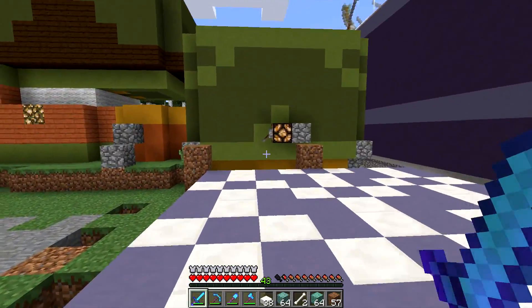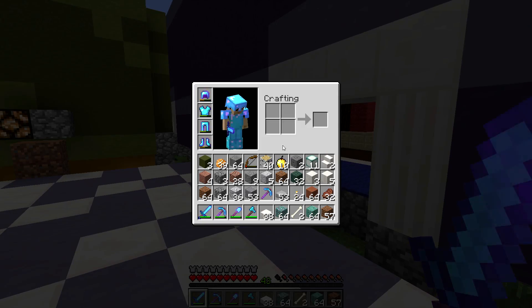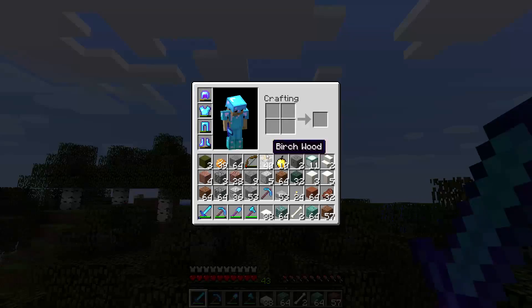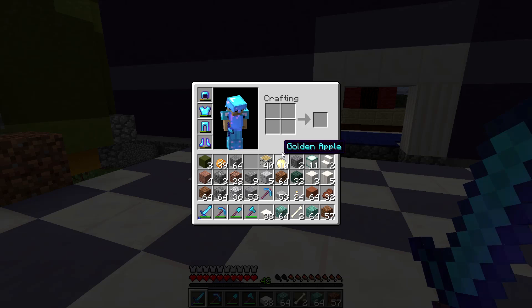Skeletons swapped to that system, so the closer you get to a skeleton, the quicker it shoots. That's annoying. When they first made the change, the rate at which skeletons could fire was ridiculous, making them very, very difficult to reach.